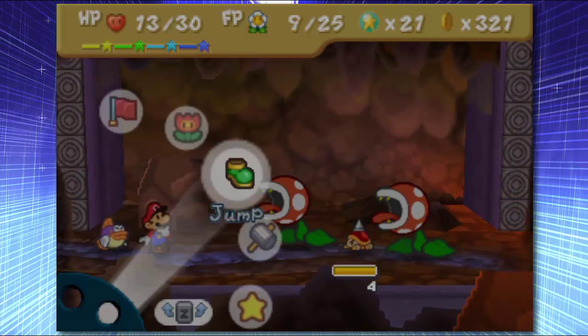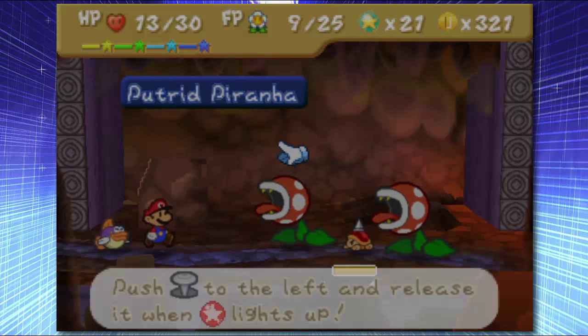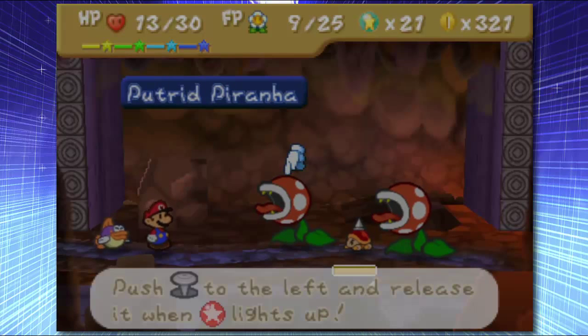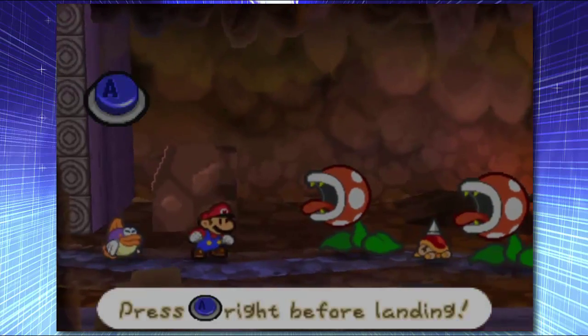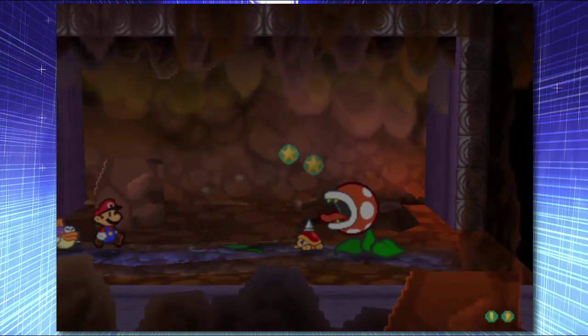Stop trying to poison me, you asshole. Oh my god, really? Why can't I use Quick Hammer? For some reason I can't use Quick Hammer, I don't know why. Also, I keep screwing up that jump. What the hell's wrong with me?